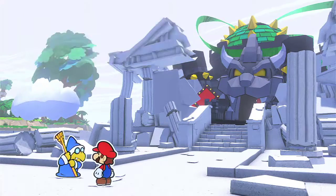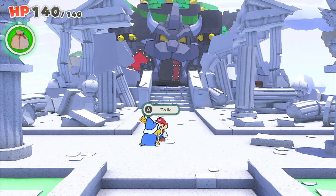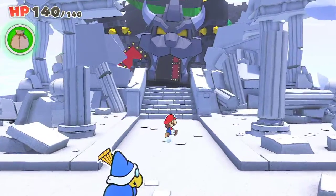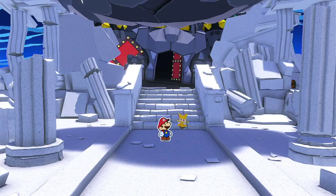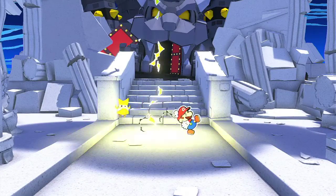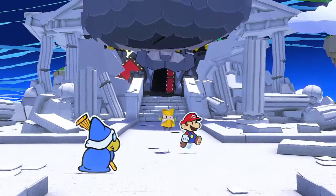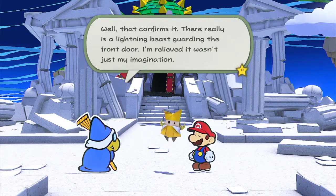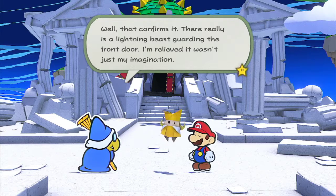Here we are. Go right in, Mario. I bet you have it trapped. It's a perfectly standard mouth door. Alright, let's go in here. That's a Thunder Crown with a Sumo — it's origami though. Oh no. Let's run. That confirms it — there really is a lightning beast guarding the front door. I'm relieved it wasn't just my imagination. He just... wow. I suppose we don't have much chance from down here. And it was full of soldiers who confiscated my flying boomstick. How will we get up there? Think, Kamek.